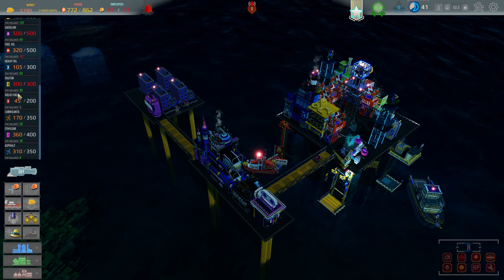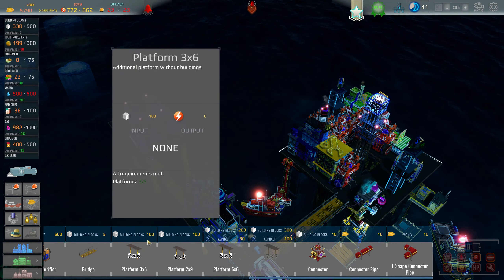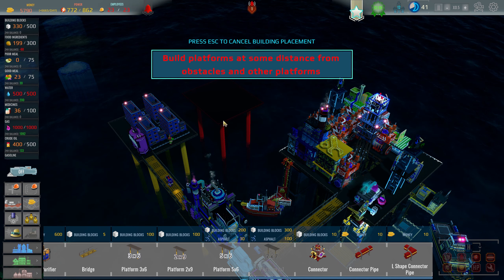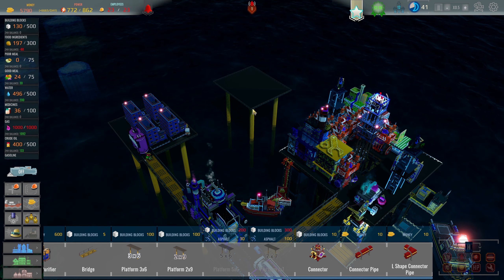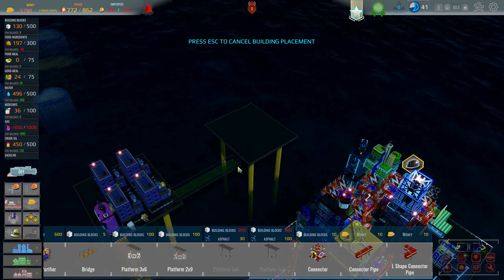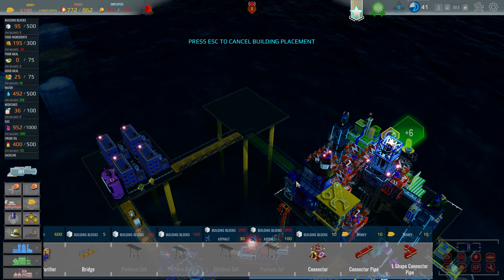We got a lot of cash. We're going to build another platform — a five by six. Let me find where to put it. There we go, that's built. Building blocks: we'll go to here, then more building blocks to go from here to there — make it as short as possible.